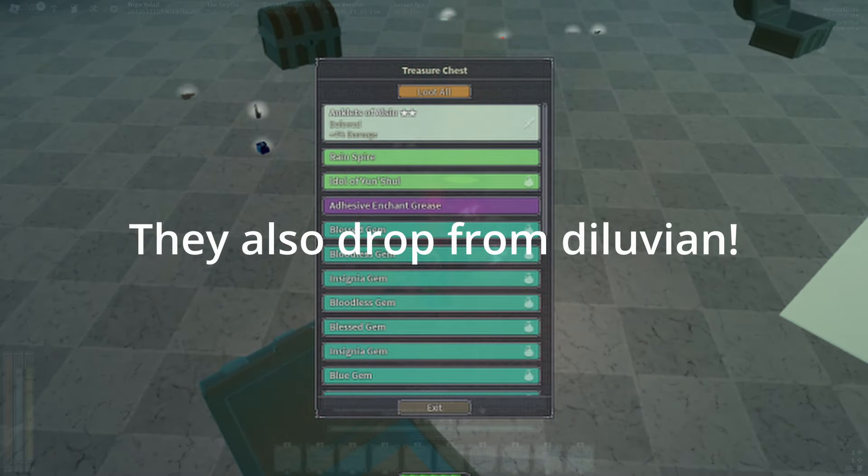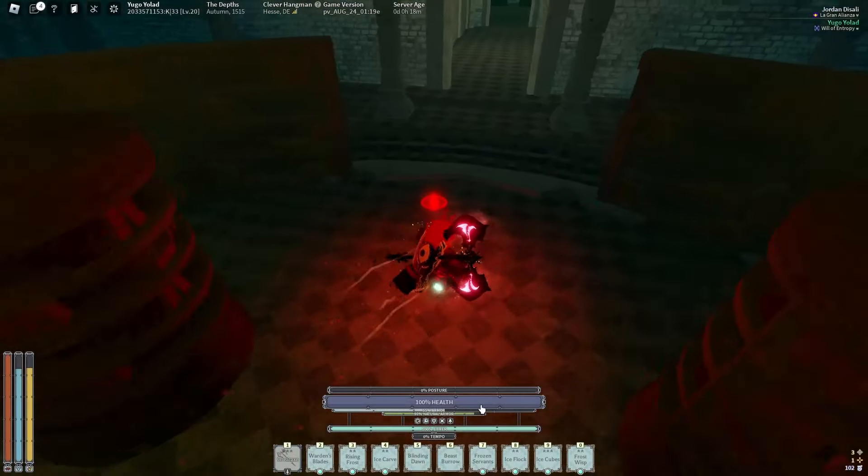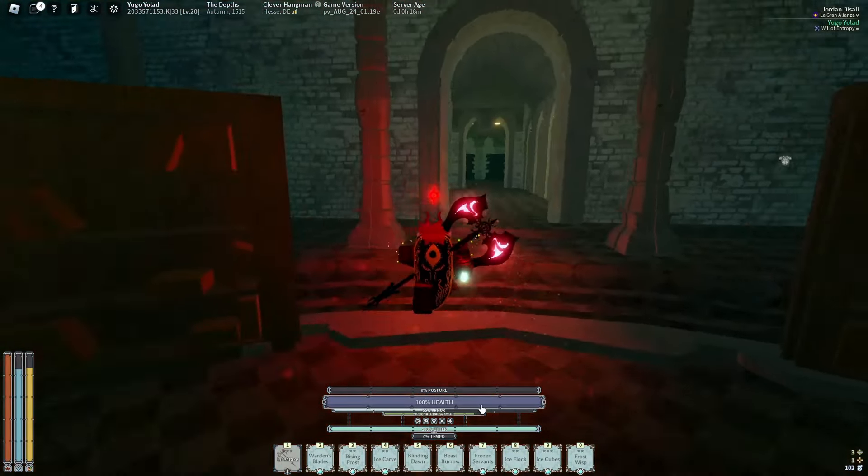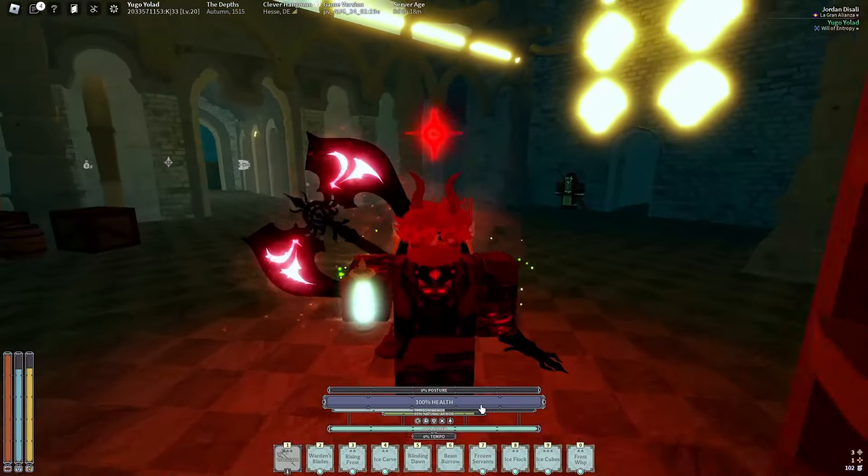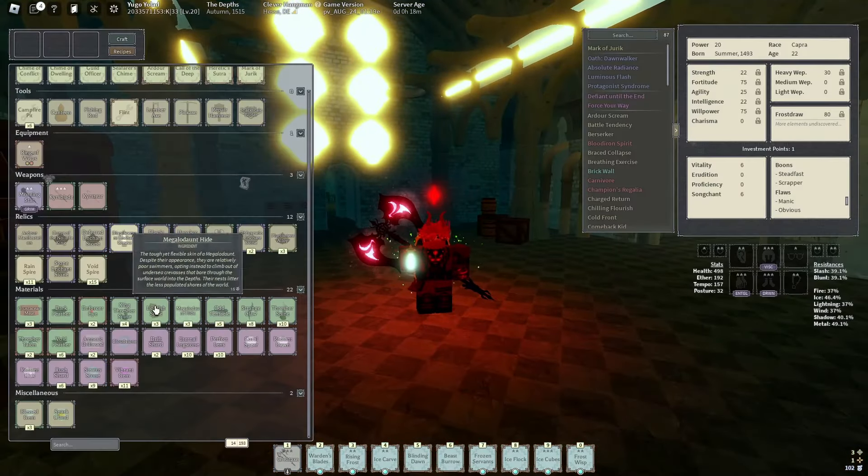They are only making everything easier to get. The RNG is still there, but now you can just bank whatever you want, similar to enchant stones and stuff.